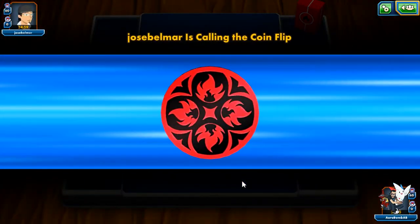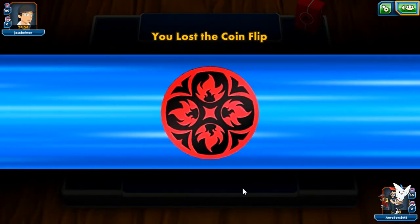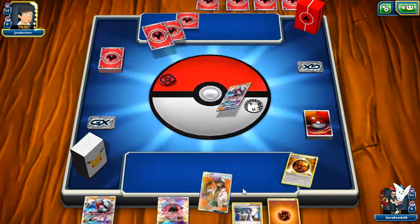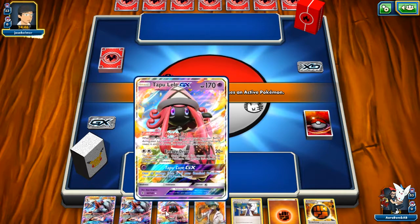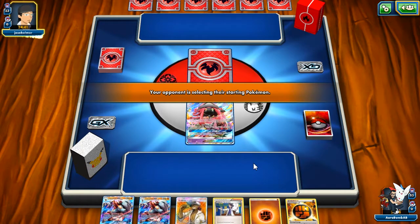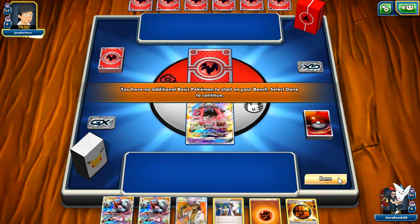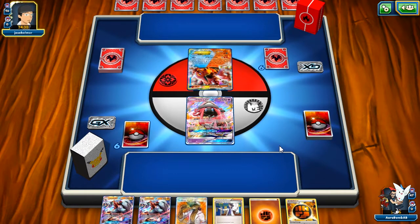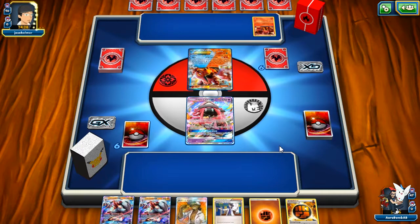Volcanion is not a horrible matchup — we can Lysandre around things and it's harder for them to switch around, especially since we play 2 Field Blowers. But it's not the easiest matchup either because we only have 100 HP on Lele and we started with Lele, which is bad. If we had any other basic Pokémon we could have dropped Lele for Brigette, grabbed Brigette for three Pokémon, and had two Lycanroc ready. But it looks like I'll have to be forced to drop all these cards unless they end me.